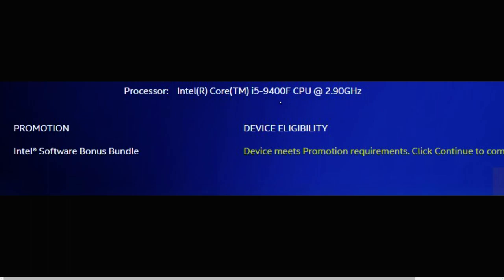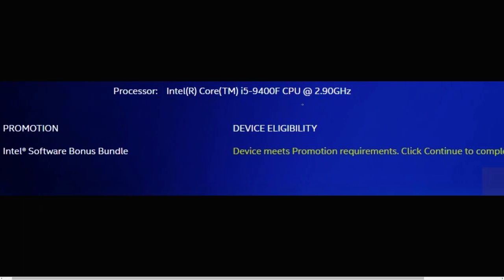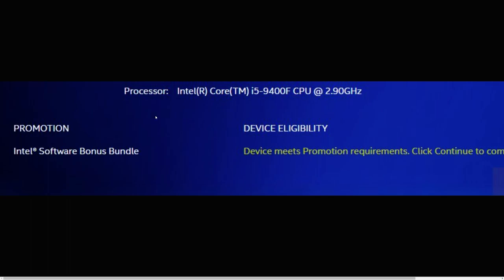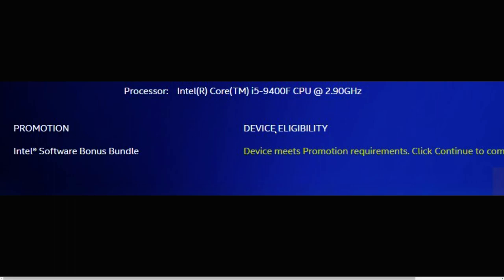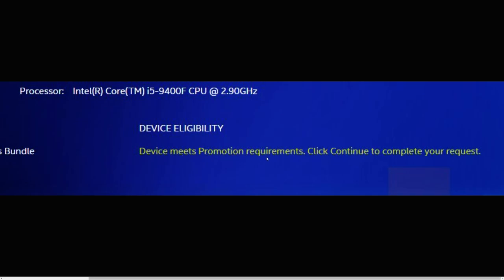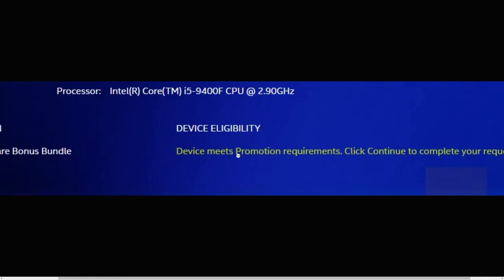If you check your processor in your computer settings, you can see if you're running an Intel Core i5 or i7. I have a list of the processors that are actually eligible, and once you register on the website I'm about to show you, you'll see it says 'promotion device eligibility into software bonus bundle' and you need your device to meet the promotion requirements before you can click continue to complete your request.